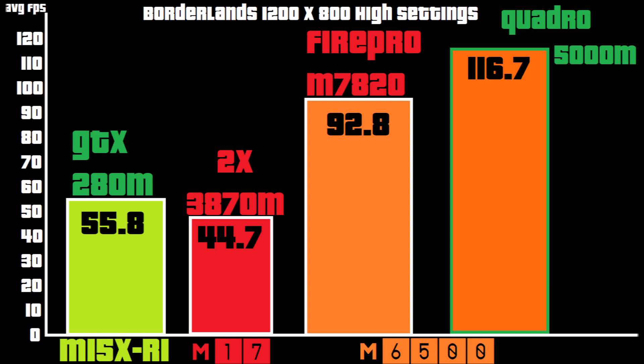Next up we have Borderlands 1 at high settings. The Quadro was able to be fully utilized here, and it has a pretty good gap to the Fire Pro. I'm not exactly sure why — they seemed pretty even in other titles. But I guess it's able to better utilize CUDA in this game, maybe because it's a GameWorks title and NVIDIA-sponsored.